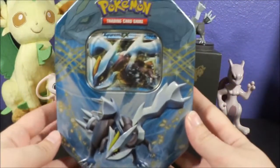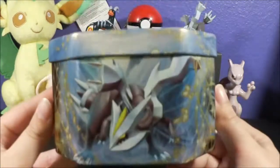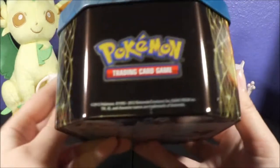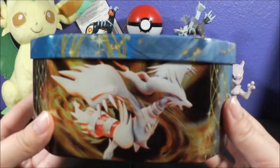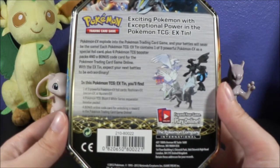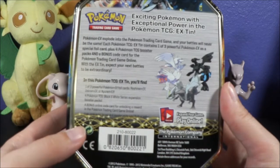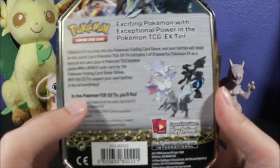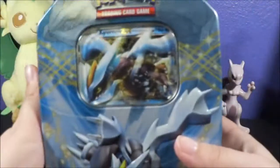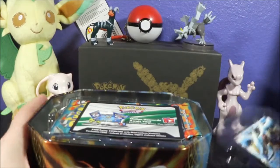Alrighty, so here is the tin without the plastic wrap on it. It's very, very pretty. So here you can see Kyurem, and then we've got the other two tins in this set, which is Zekrom and Reshiram. So very cool. This, as long as it's not repackaged, should have four booster packs, and it should be the black and white expansion. This was made in 2012, so I guess we'll see.